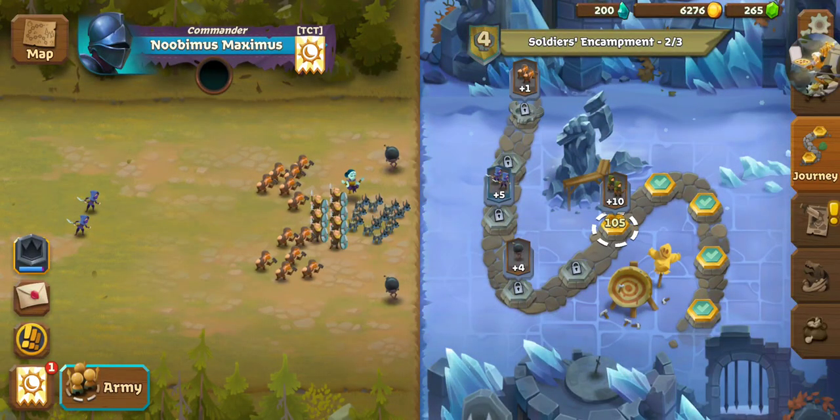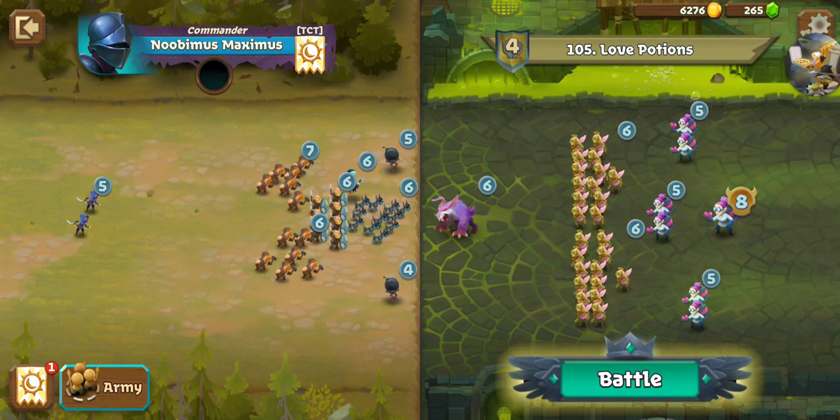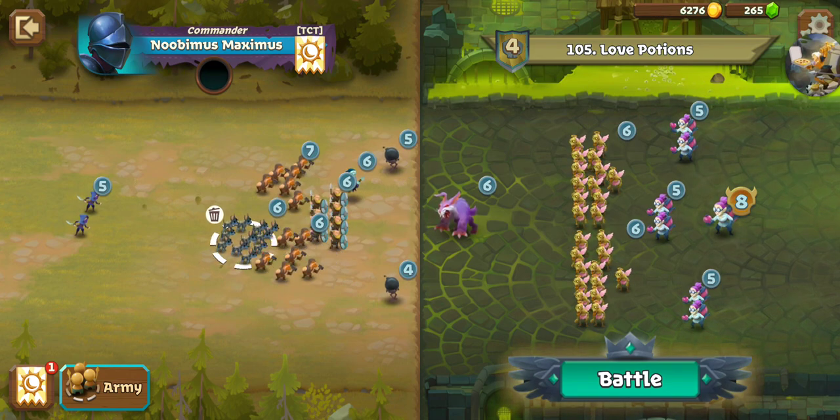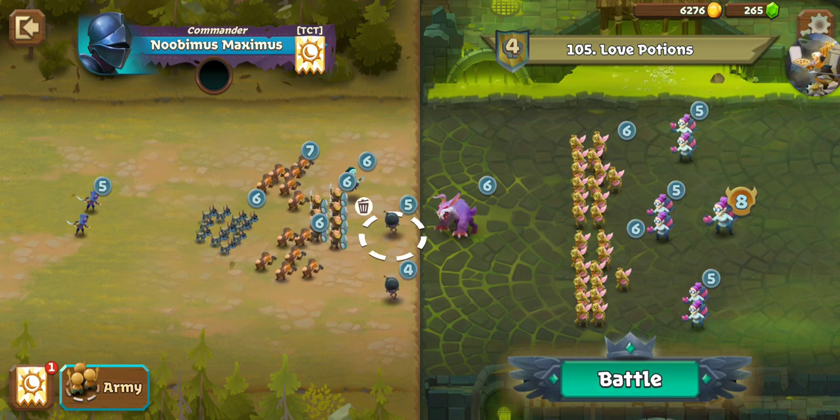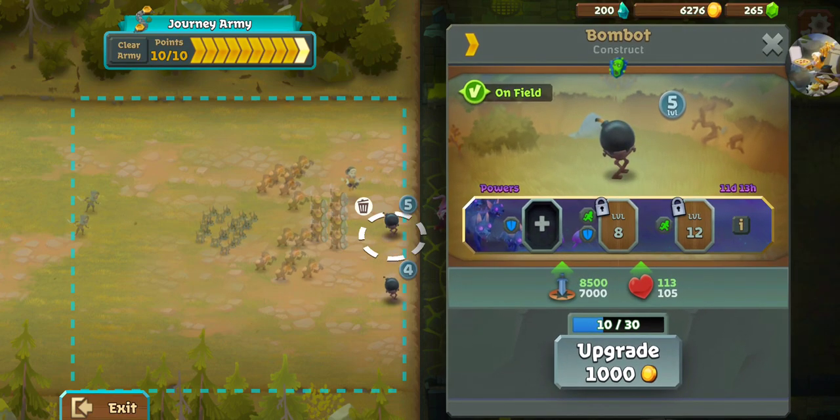Plague Throwers and Plague Bearers — and a level six Untamed Beast. Let's hope a level five bomb is enough to take it out. Let's see how much — it takes out 7,000 health. I think we'll be okay.